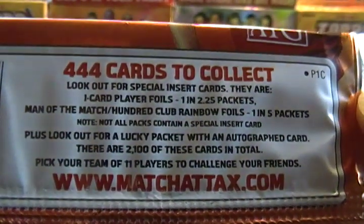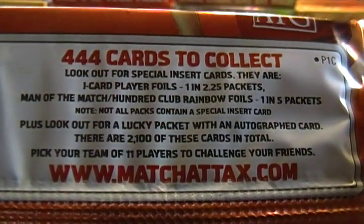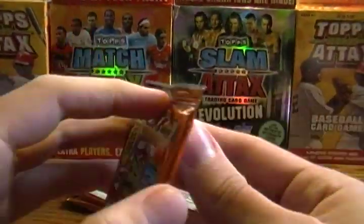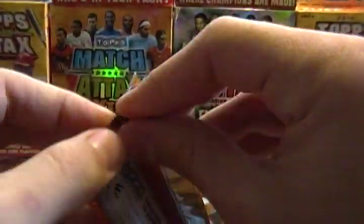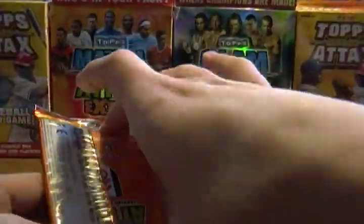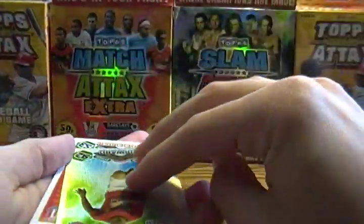444 cards to collect. Foil player cards are 1 in 2.25. Man of the Match and 100 Club are 1 in 5. There are 2,100 total autograph cards, which should be amazing to find but not very likely. I've been told that the i-code cards in these are expired, so I don't have to bother hiding the codes.